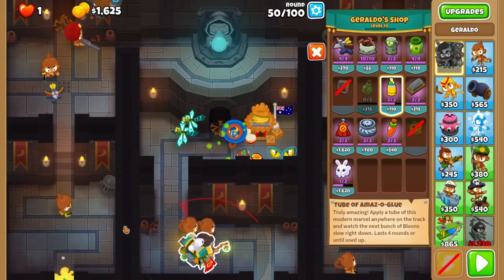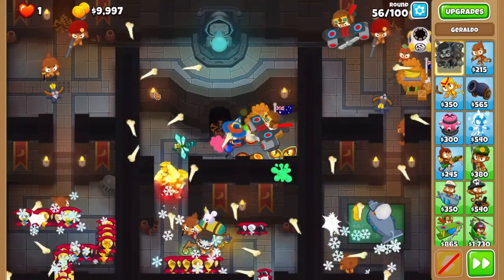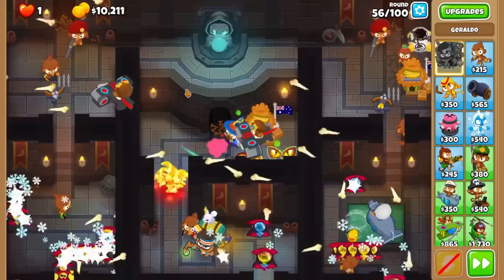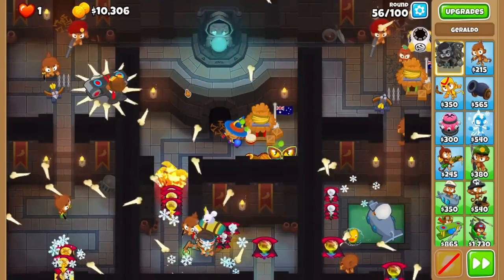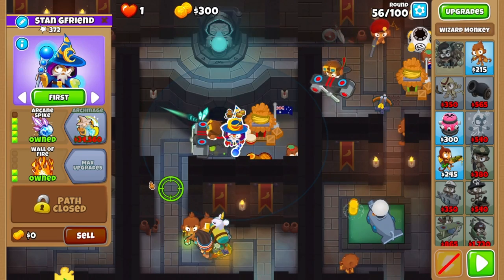Glue the left lane and play out round 51. Chill for a bit all the way up to round 56. Now you'll refresh your glue and activate both traps in the middle of the wave. Sometimes things can get a little bit close, so as you should always do, just get lucky. After round 56, upgrade your wizard to arcane spike.